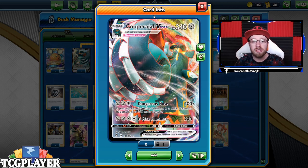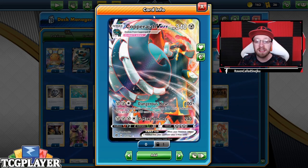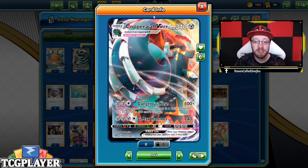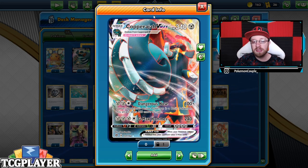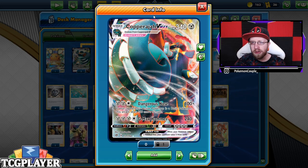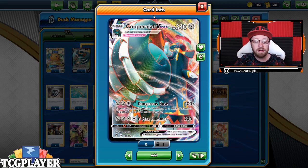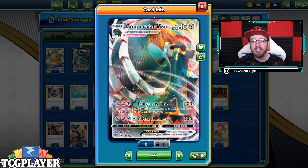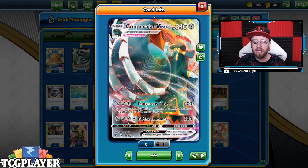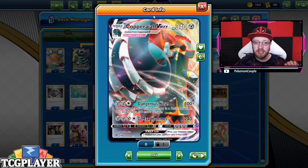That's why we have Dangerous Nose — 100 plus damage, and that plus becomes 200 total if your opponent's active Pokémon is a Basic. Tunnel Toll is one of those damage attacks for three energies, and with 340 HP it's not really that bad. We also have G-Max Hammer at 240, plus the two-ten on Pekorom — still really, really good.